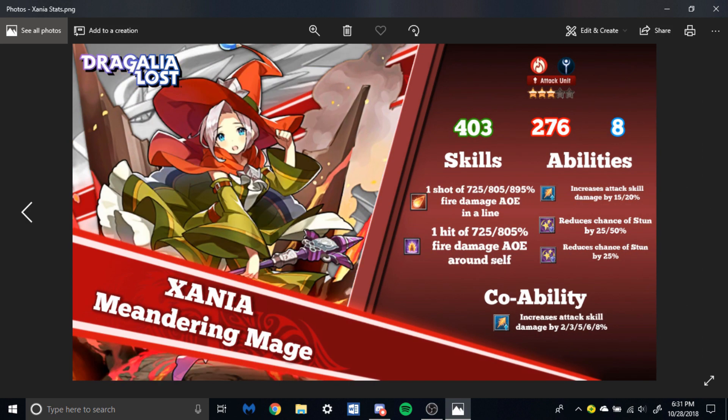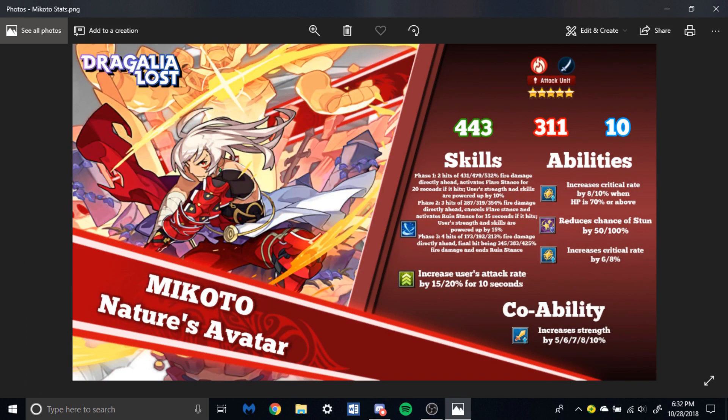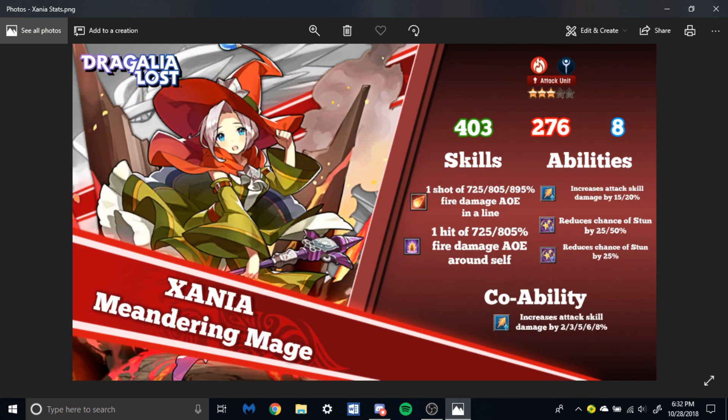These two three-stars are honestly interchangeable, but I can see Zania being used more because of her co-ability increasing attack skill damage, versus Ashley's strength co-ability that Mikoto already provides. A potential team of pure DPS would be Mikoto, Ezeleth, and Zania. That's a potential DPS option, though I would consider that last slot carefully — you could run Zania purely for the co-ability, but in the upcoming videos I'll be covering other roles a team should have.